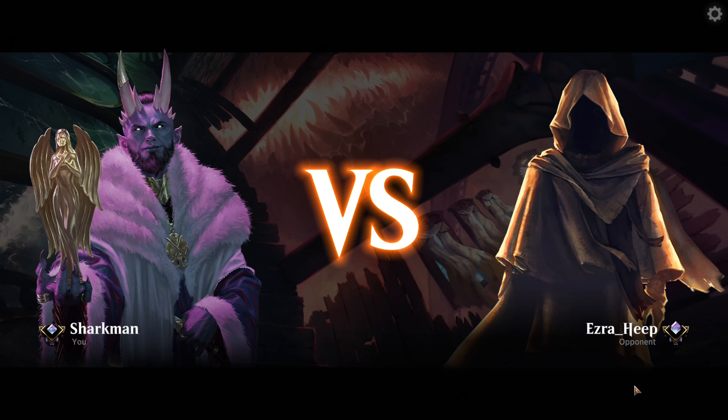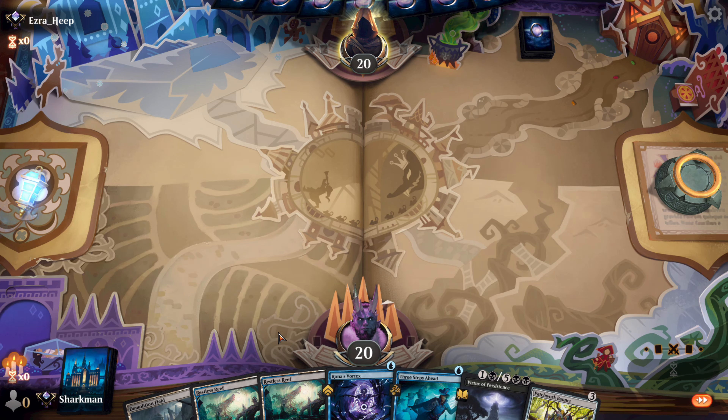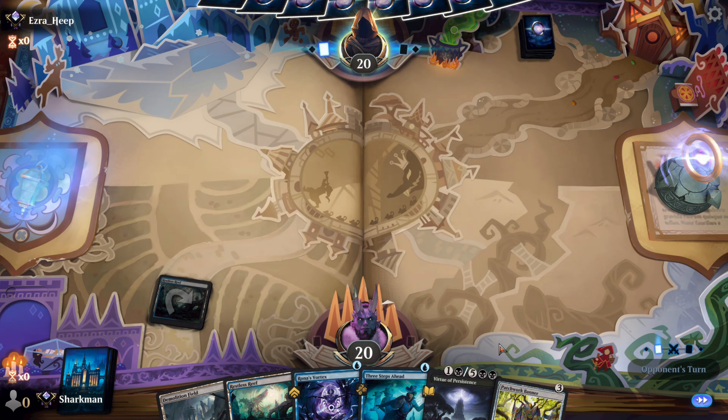This is Ezra Heap — a heap of what, bro? We get a three-lander to start. A removal, a bounce, and a banner along with a counter should hold us up through the early turns. We are going first, which helps. Keep.